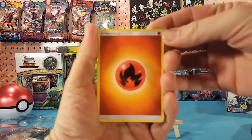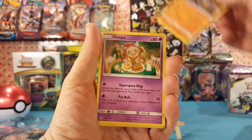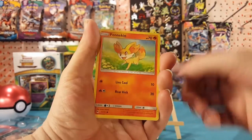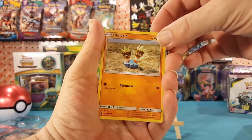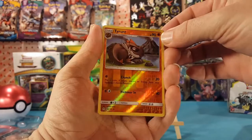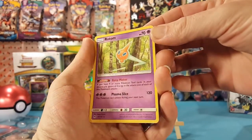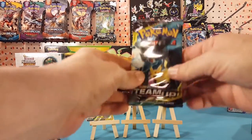In Forbidden Light we have Fire Energy, Clefairy, Gabite, Hoopa, Litleo, Fennekin, Clauncher, Finnacle, Rockruff. Tyrantrum is the reverse and Rotom is the regular rare. Zero for two, with two Team Ups left.